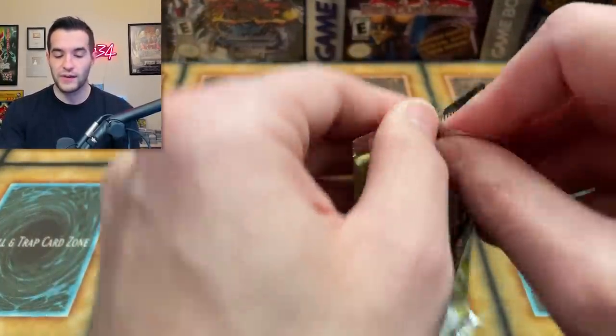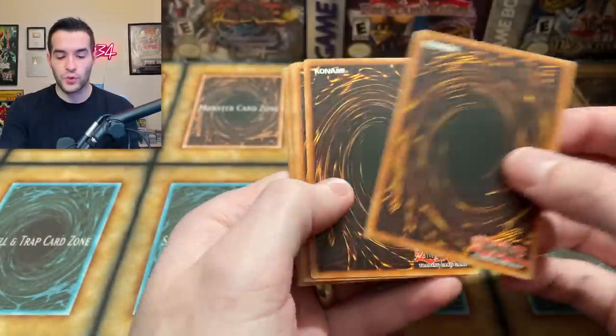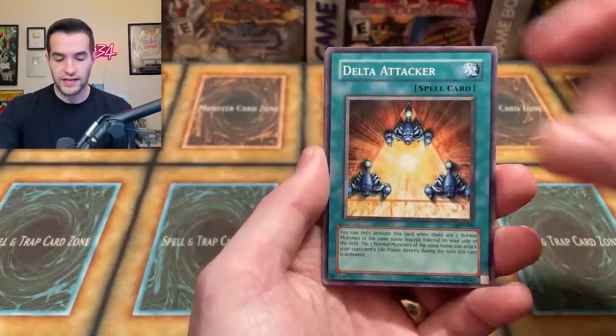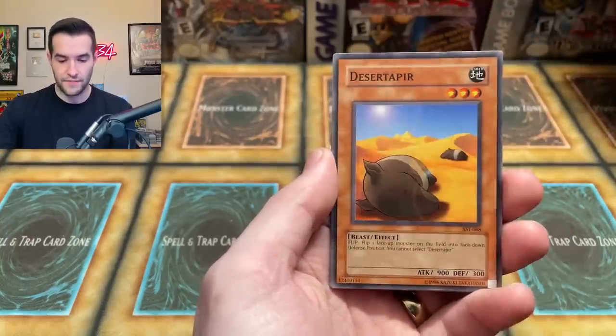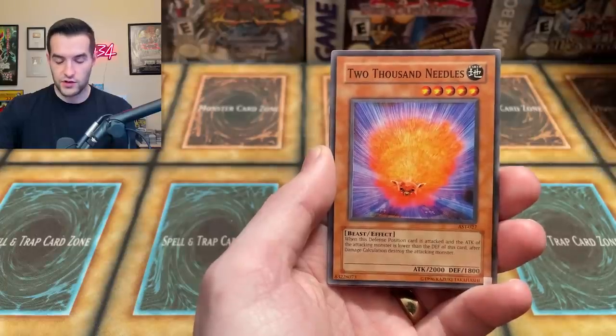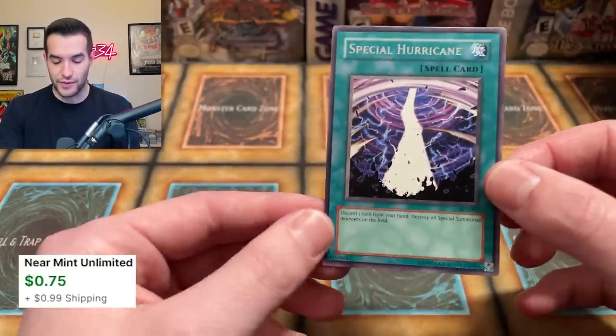We have a second pack - that's why the double blister exists, you get two chances. Will it be a foil? Let's see how many foils we get out of 21 packs and how much money we make back. We're going to lose quite a bit because these are rare items - really expensive sealed, not so expensive when you open them. Dora of Fate, Mystical Shine Ball, Delta Attacker, Elephant Statue of Disaster, Desert Taper, Goblin Thief, 2000 Needles, and a Special Hurricane. Zero out of two so far.